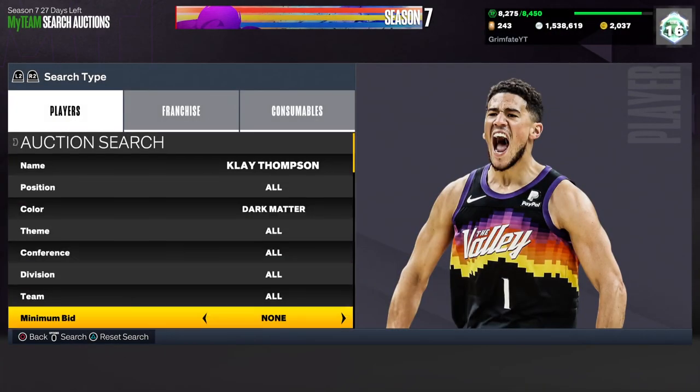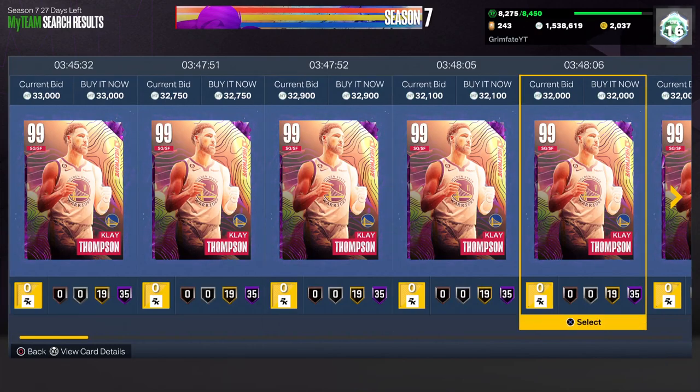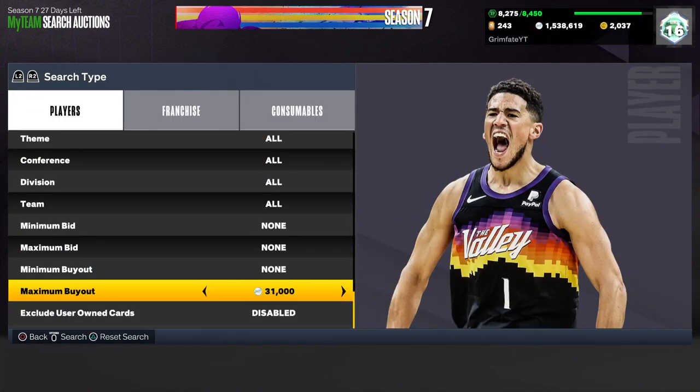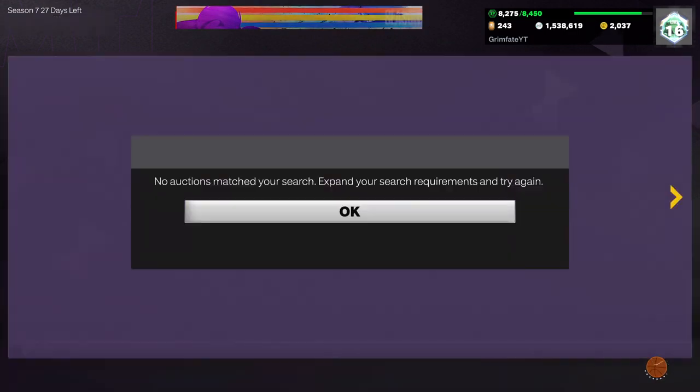The next filter is going to be for another specific player from this set: Klay Thompson. It's a similar situation — people think he goes for 10k like all the other cards in the set, but little do they know he goes for around 33,000 MT. If you want to check if this card is good, I did drop a video on him earlier so check my channel. As you can see, he's selling for about 31k instantly, so I'd put the max buyout at about 25k.